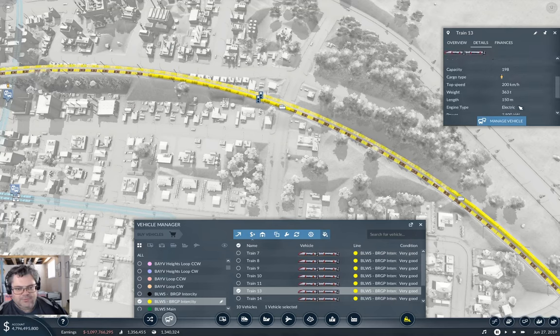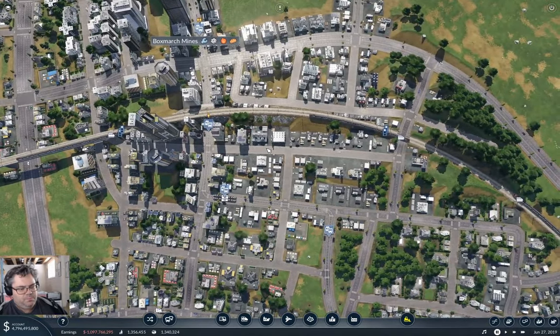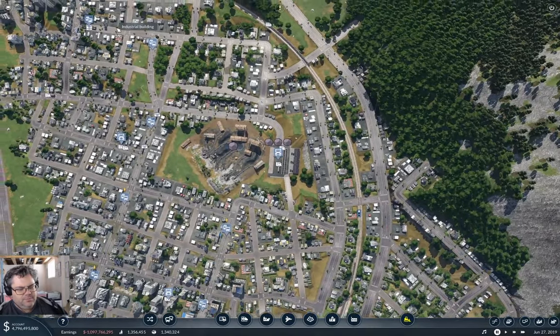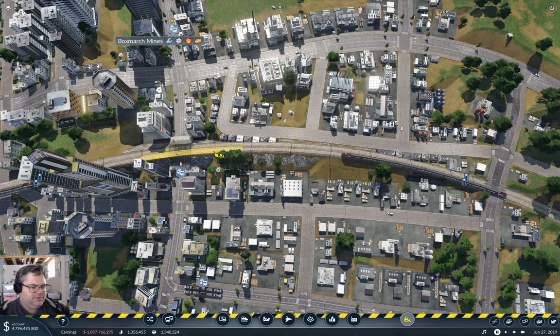Does it give length in here? 150 — maybe a 200-meter station is long enough. Where do I want to put it? Probably right about here. So that means I'm going to need to take some tracks out.